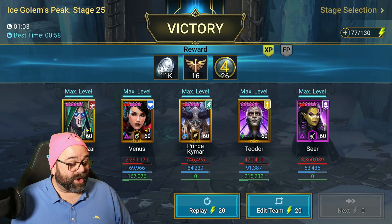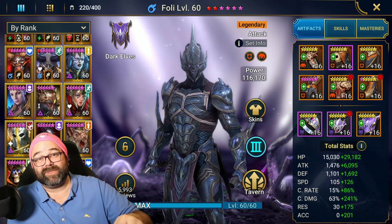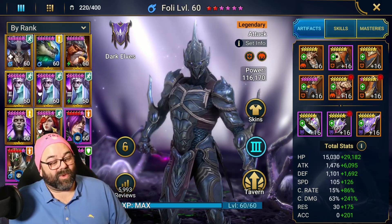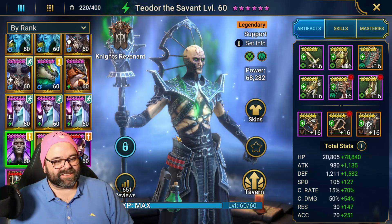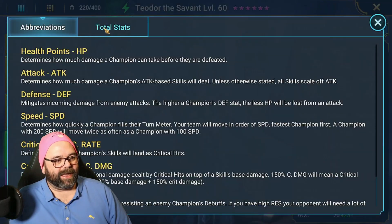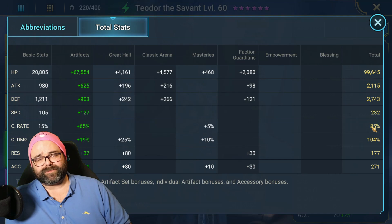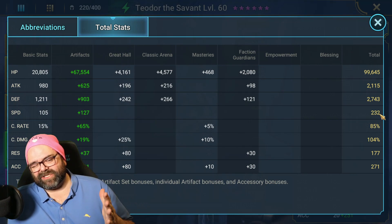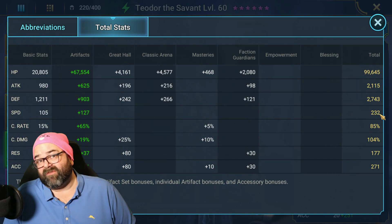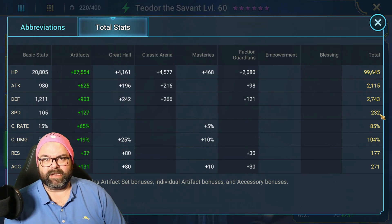So there you go — three teams, one champion. Feel free to let me know in the comments how you're using Teodor or how you've seen him used, because there are a thousand and one uses for this champion. Here he is: Teodor is in Regeneration and Immortal gear. His stats are 99,645 HP and 232 speed. I could take him as high as 242 speed and still make everything work. At 242, with the 18 bonus speed per kill and 24 bonus speed for dead allies from masteries, I'm pretty sure that makes him triple up on Dragon.